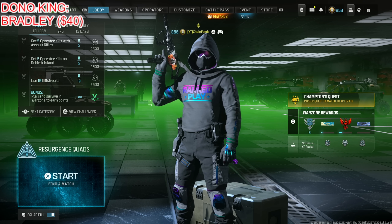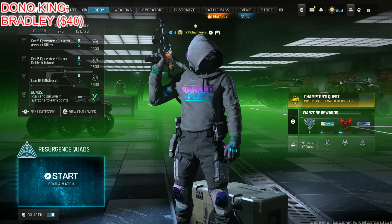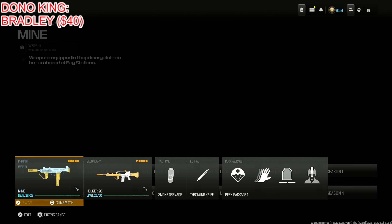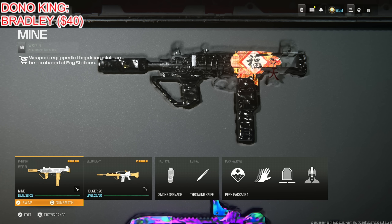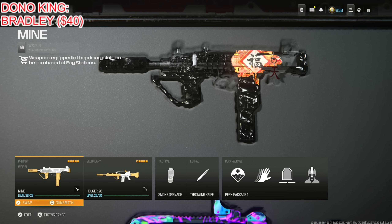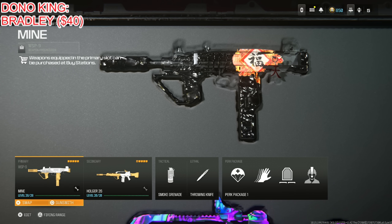This is the top 5 best metal loadouts from Warzone and Rebirth Island. This is going to be everything you need with very low recoil and honestly the most powerful weapons. The first thing I want to start out with is the WSP9, because technically this is the most metal weapon after the Supiri nerf. The Supiri is still my favorite, but I want to give you guys the most powerful by stats, so that's the WSP9.